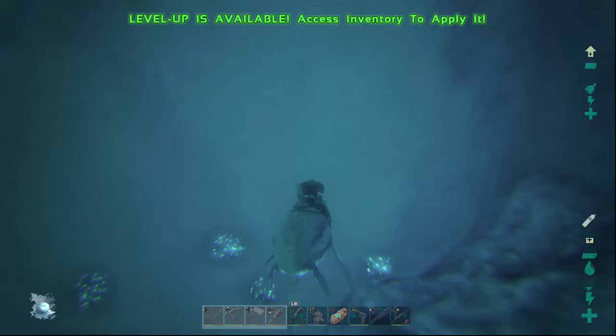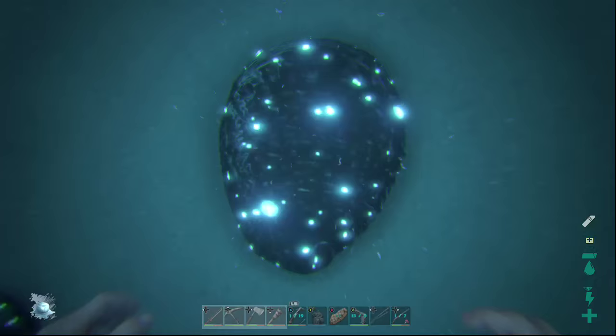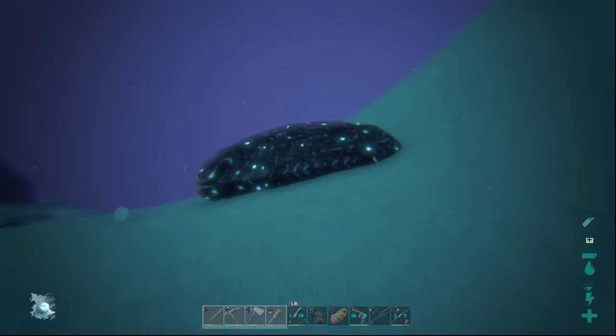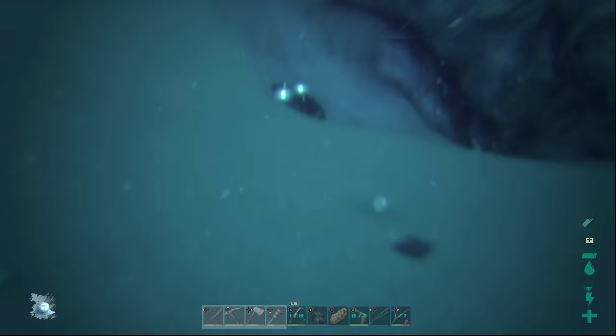You just have to take your hands out and gather yourself some silica pearls without getting on your mount while you're at it. I'm over here grabbing these ones. Use the right thumbstick and click it down to go down in the water, and hold A to go up. Let's get on Orca and swim straight up to get our oxygen.